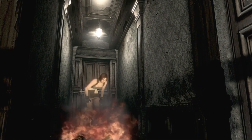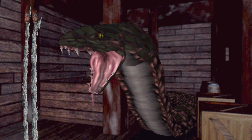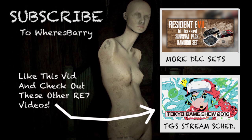So whether it's something from a past game, something we've theorized, or something completely new, it looks like fire will be playing a part in Resident Evil 7. Crimson Army, what do you think fire is used for? Let me know in the comments and don't forget to like and subscribe.